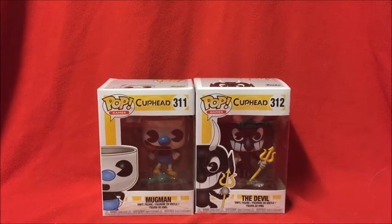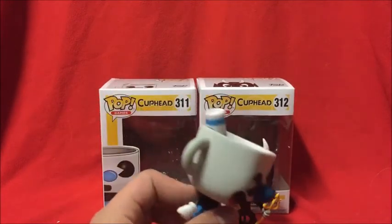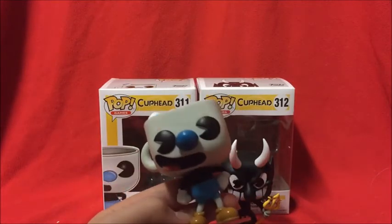I will just take these guys out of the box and show them to you. Alright, so here are the figures out of the box. I'm gonna start off with Mugman. They did a really good job on this — with the design of the pop, this one also has a stand, like Cuphead, because I don't think they can really stand up by themselves.